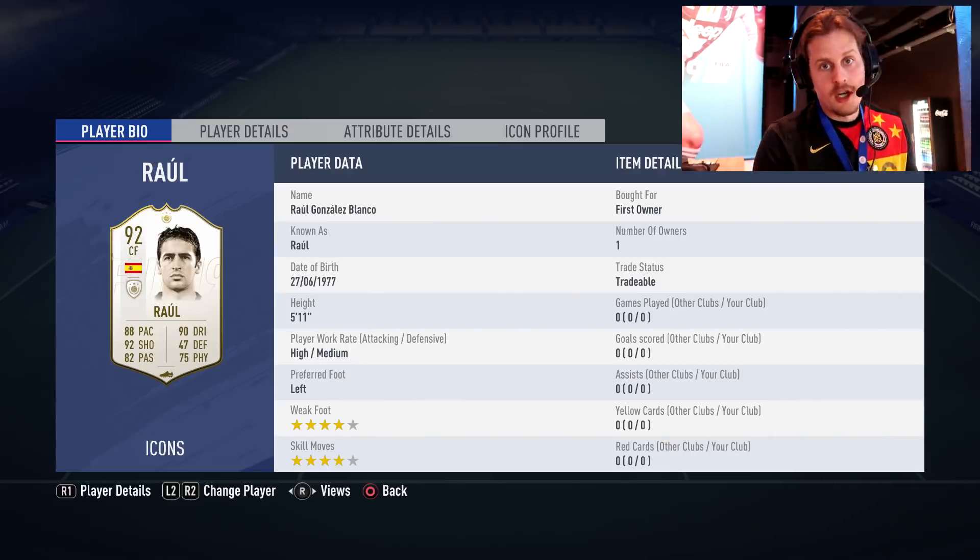What's happening boys and welcome to a brand new FIFA 19 video. Today we're going to be looking at the new icons in FIFA 19 — we're going to look at 11 of them, not everyone, but some of the crazier cards. Alongside Johan Cruyff we're looking at Raul, we're looking at Eusebio, and a couple of German players that you guys know we absolutely love.